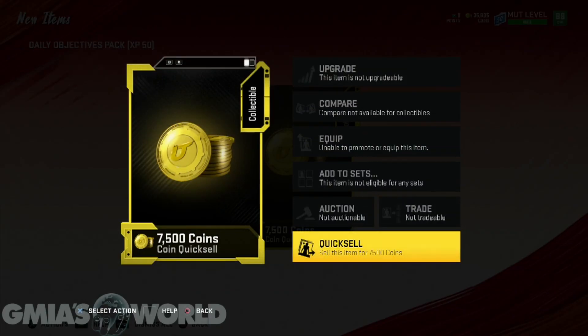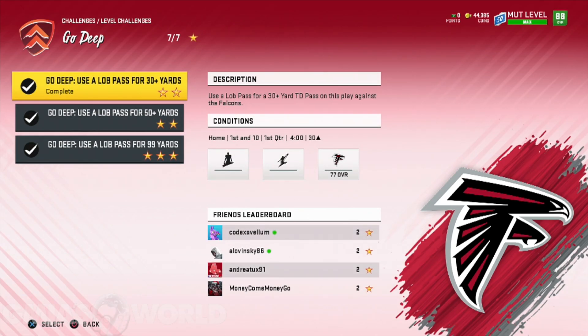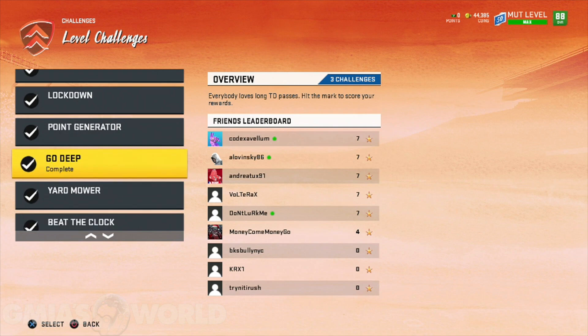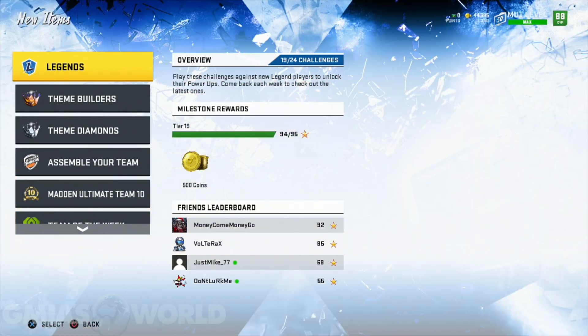I know it took forever, but this is a way to get coins — I'm just going through everything. They gave us 7,500 coins — shout out to EA Sports. I'm looking for like 350K, but whatever. They did give me my coins. So pretty much, playing your solos obviously goes without saying.